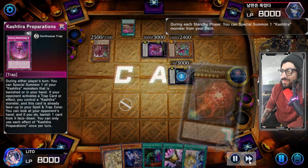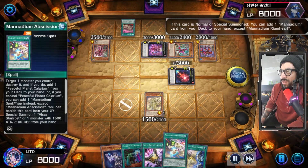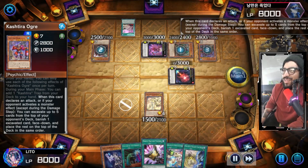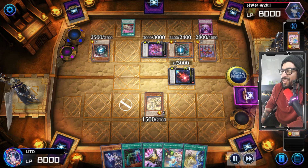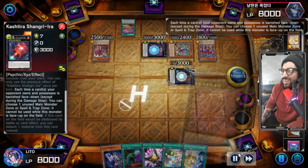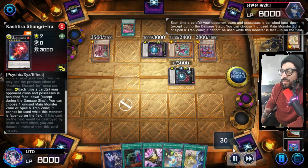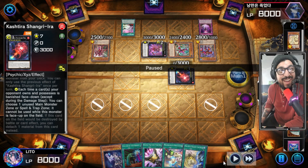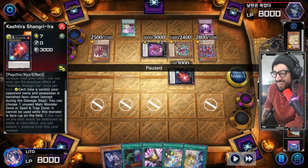Okay here we go. Preparation. Manadium Reinhardt, activate. Fenrir, Unicorn, Ogre. Wow. Here comes four zones locked. Let me see what he's banishing — of course my meek. Wow. I think he messed up right there. Damn. All my zones, almost all my zones are locked. Oh my goodness. Let's go. To be continued.